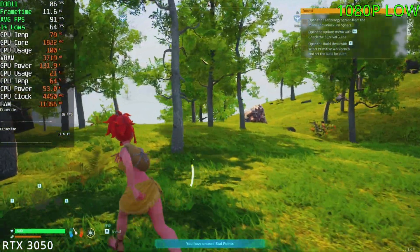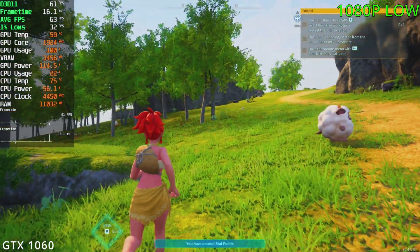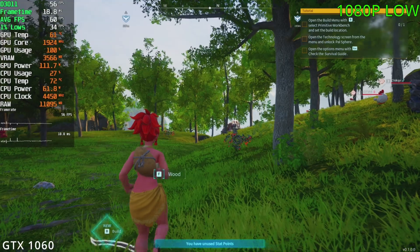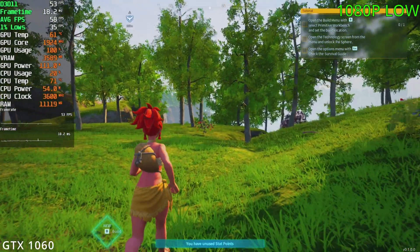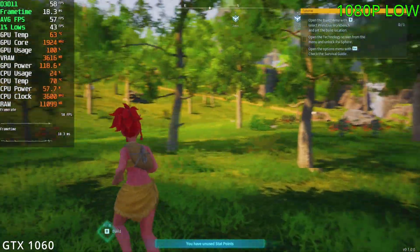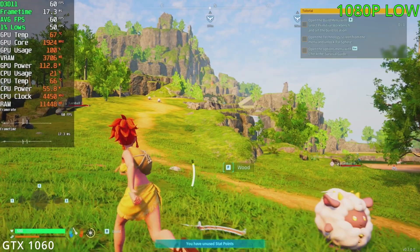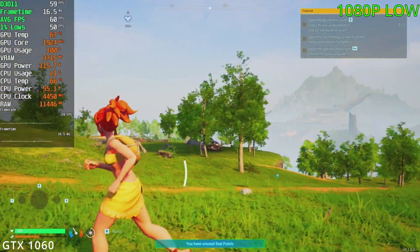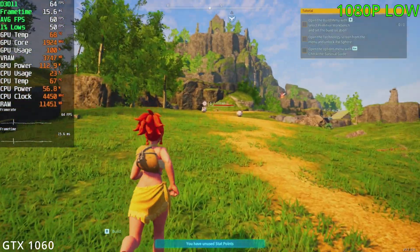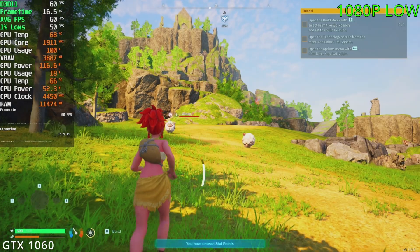For our last GPU, the GTX 1060, we're sitting in the 50s and 60s at the low preset — quite good actually, as this card is around 8 years old and still plays the game at an enjoyable frame rate. There is some pop-in, but overall it's not too bad. For VRAM, it's using around 4 gigs — note the 1060 has two models, a 3GB and a 6GB, so the 3GB model may run into issues. System RAM usage is around 11 gigs, which is quite low.